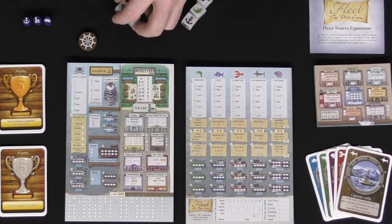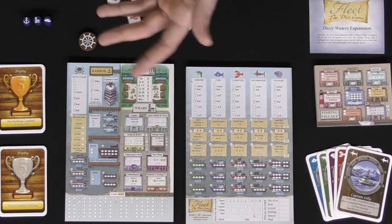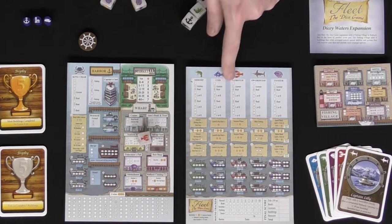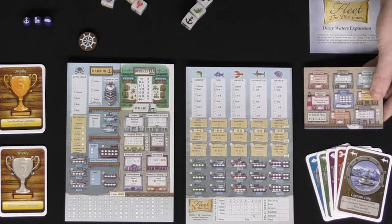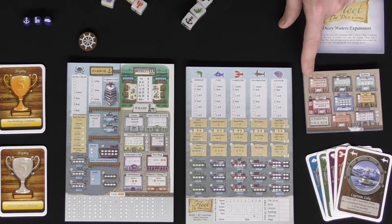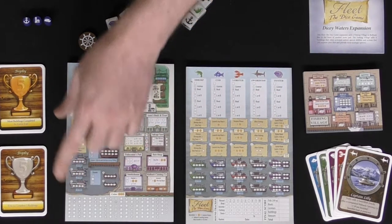Another thing to note: if you gather a die you don't want, you can turn it into a coin instead — which is nice if a die is completely useless to you. For example, if you had all those spaces filled in already, the die is pointless, but you can turn it in for a coin. With the expansion — Icy Waters or Dicey Waters — you can instead fill in one of the fishing village spaces, just like the wharf, but you have to use a die to do so, and it will not work with stars.